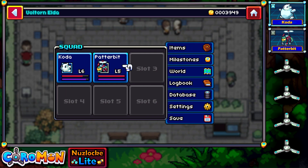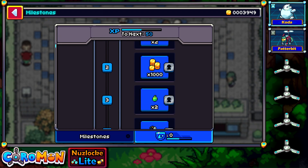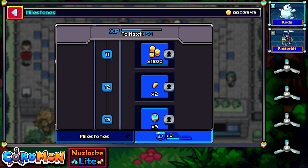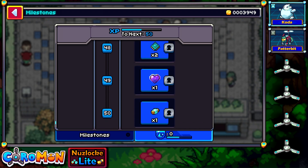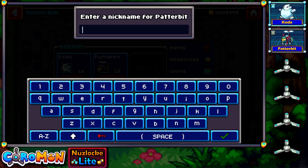Now for our Patterbit — let's give it a nickname. Seeing as it's kind of a bug with a helicopter backpack of sorts and goggles, I'm naming it Gadget — Inspector Gadget, but Gadget will suffice!